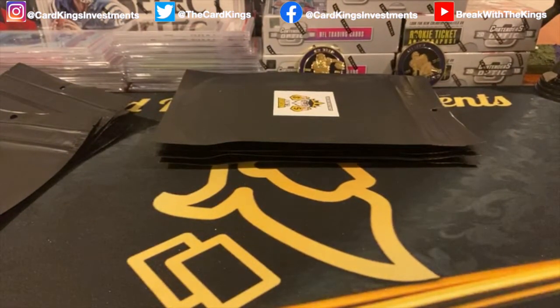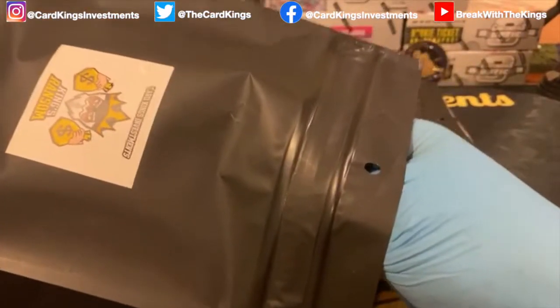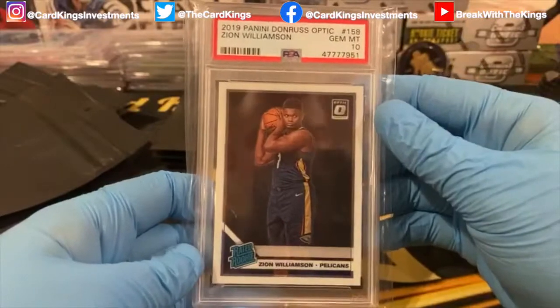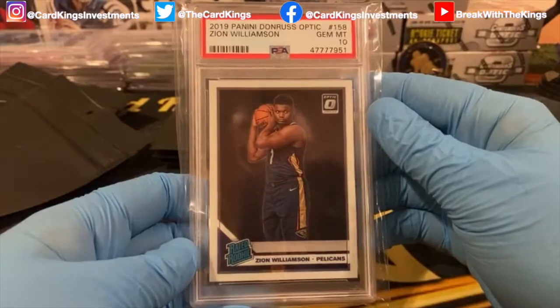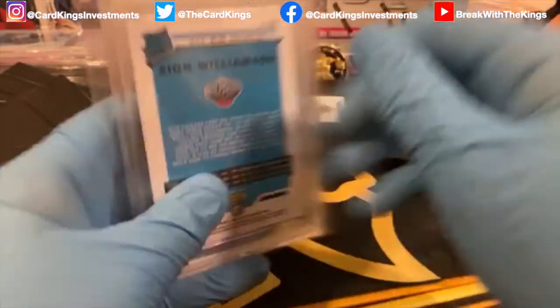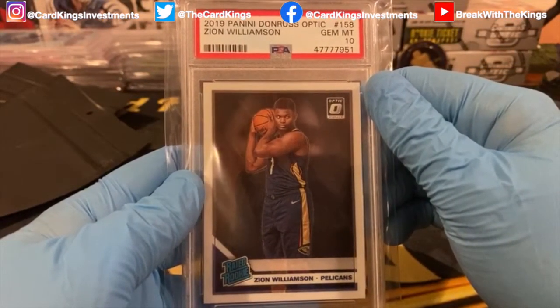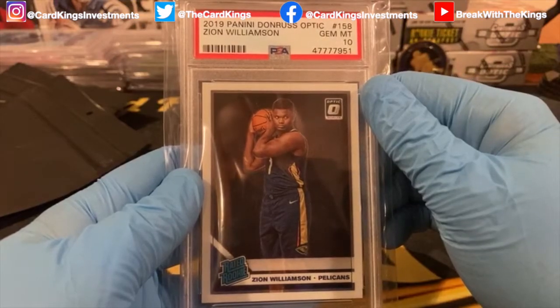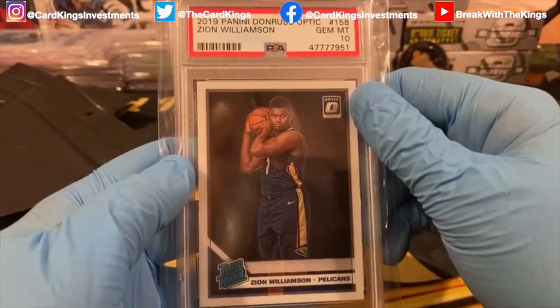Next up is going to be Kevito. Still no Zion pulled yet — is this going to be it? Going out to big Kev — there it is! Zion Williamson PSA 10 Optic. This card has dipped, but it's only going to go right back up as soon as basketball season gets close. Congratulations to big Kev!